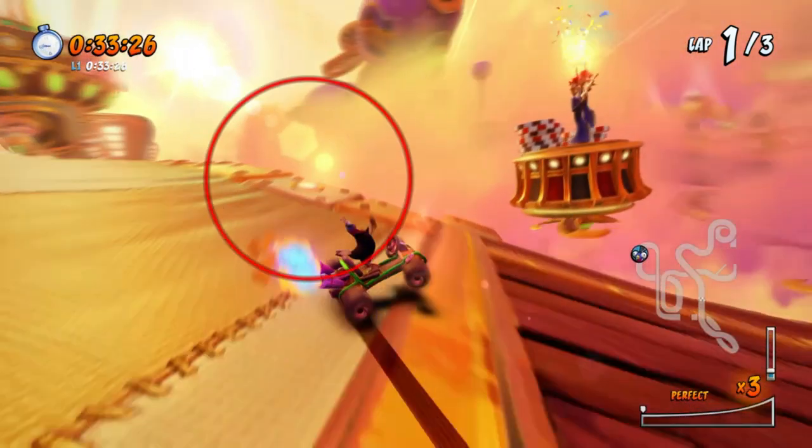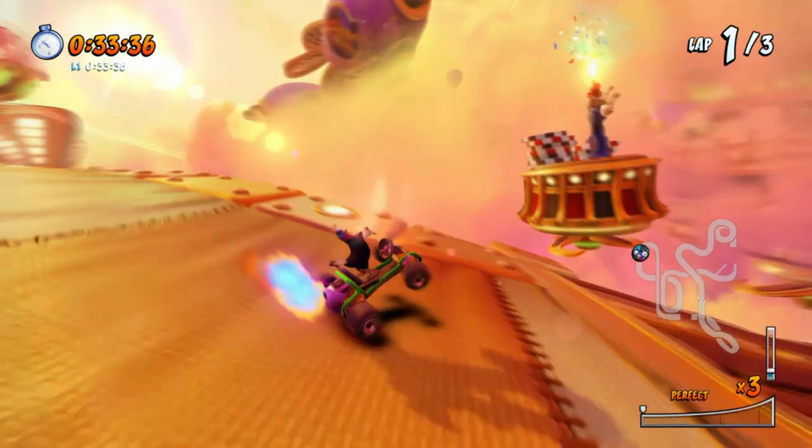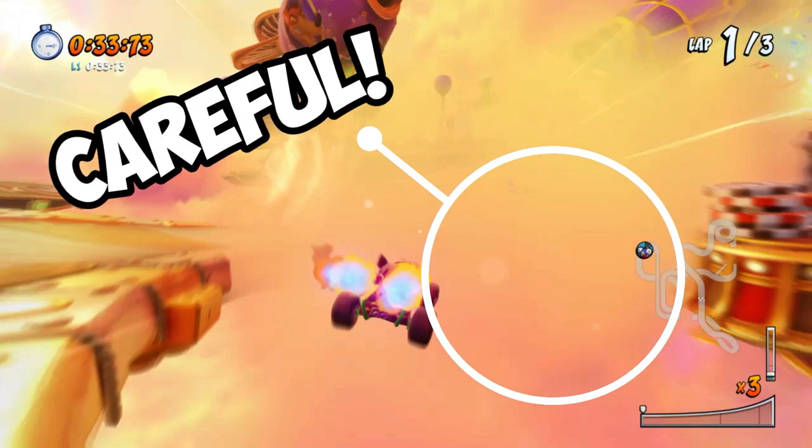Now what you want to do is take a leap of faith around here, just right after the dark wooden part of the track. After the jump, try not to get too carried away by turning too much to the right, or you'll just miss the track and fall off the map.